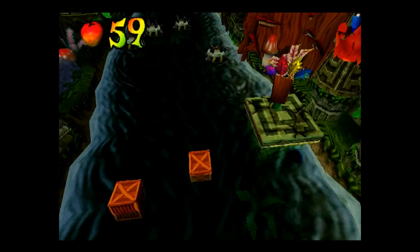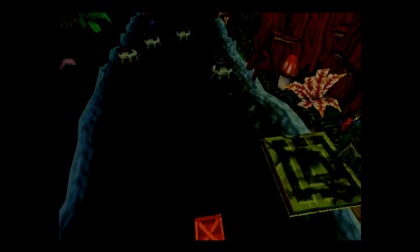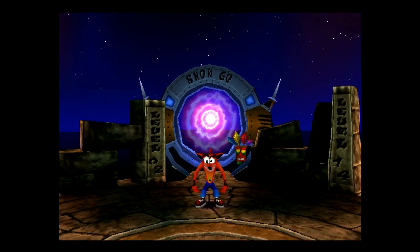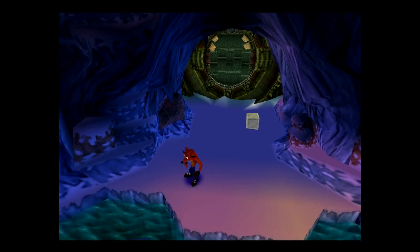Here's the first one: you have to bounce off these crates to land on the little platform sticking out, at which point you get teleported to the secret warp room. And there you go — we unlock Snowgo, which you may recognise.